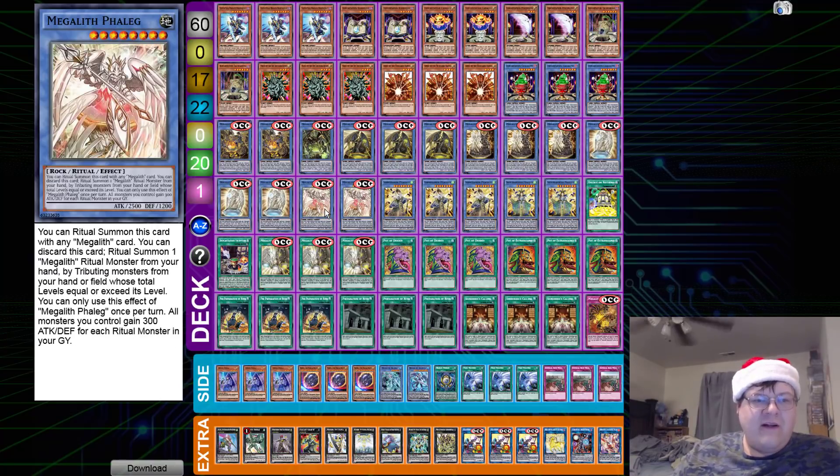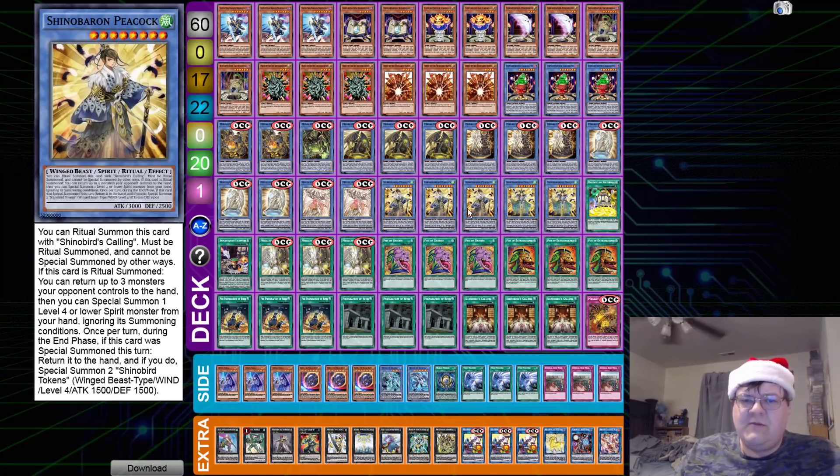Then we have the Fallag — it's level 8. Ritual Summon this guy with any of them. You can discard this card to Ritual Summon. All monsters you control gain 300 ATK and DEF for each Ritual Monster in your graveyard — and it doesn't have to be different names. So if you just load up on these, you get a relatively big body, which is pretty cool. That's the Mega Lilith engine.